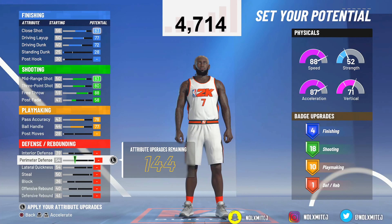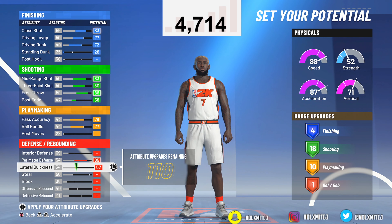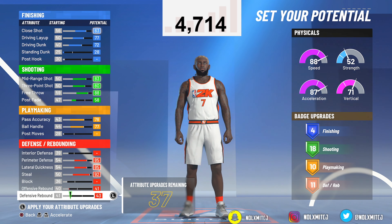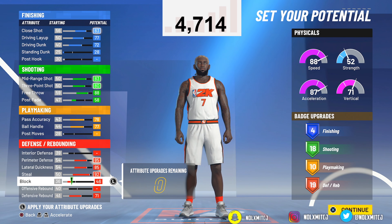Last but not least, defense. Make sure you max out your perimeter defense, lateral, and steal — those are the three most important things for on-ball guard defense. Upgrade your defense and rebound, max it out. If you max out your block, you might not have enough for Hall of Fame chase down, but this build can get Hall of Fame chase down if you really wanted to.